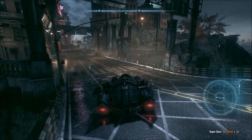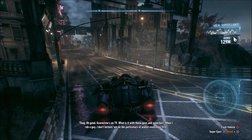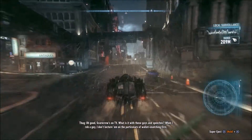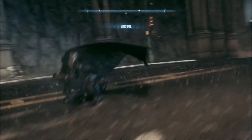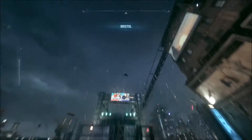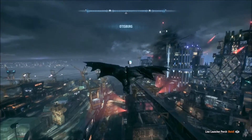Tip number two is to do with ejecting from the batmobile. You can upgrade how high you eject, but it's not common knowledge that you need to hold the button longer to eject higher. For example, if I double tap X, out I go at normal height. But if I hold X down for longer — as you can see at the top — and then tap it again, I get an even higher boost.